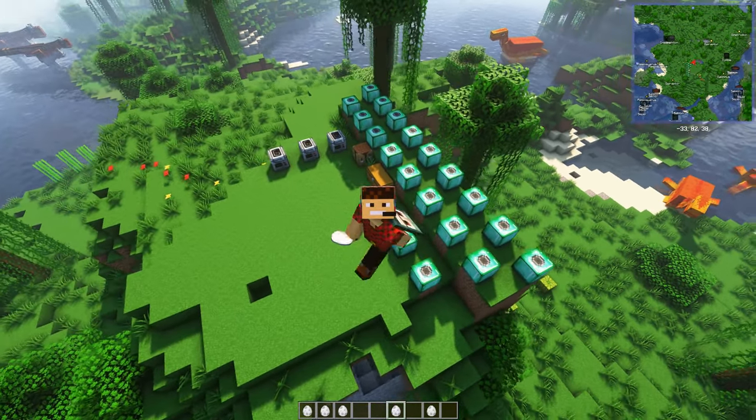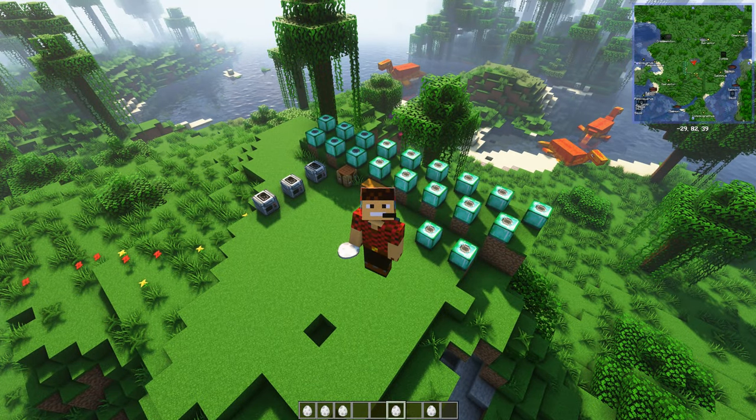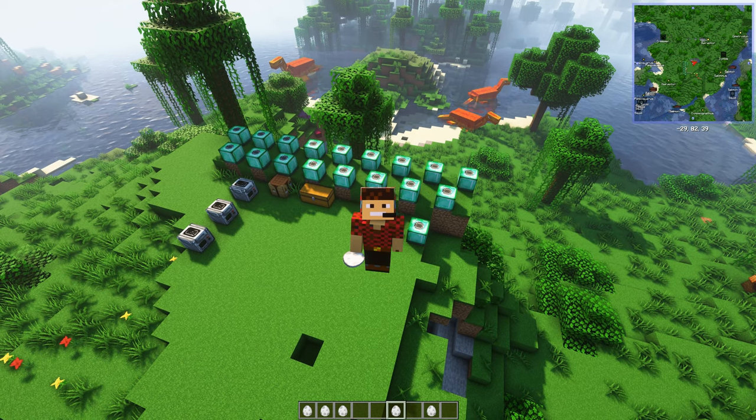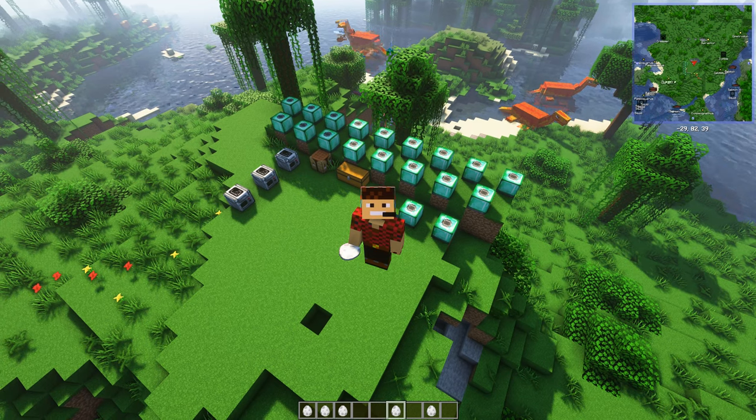The idea is you find fossils, you put them in the analyzer, you then create DNA, you put the DNA in the incubator, and then you get eggs and then you place them on the ground. And that is as simple as that.